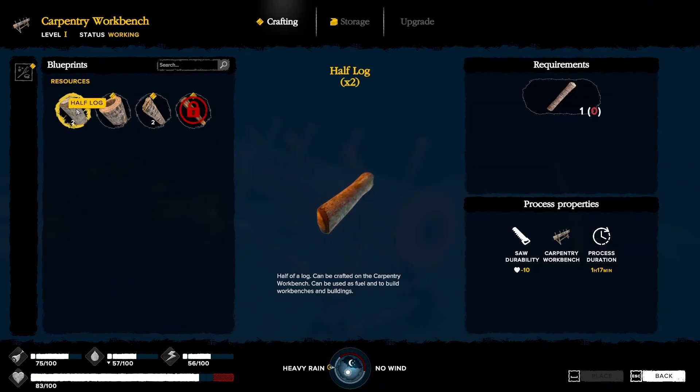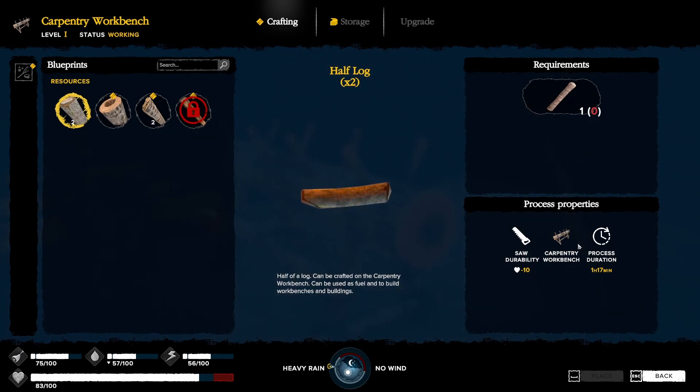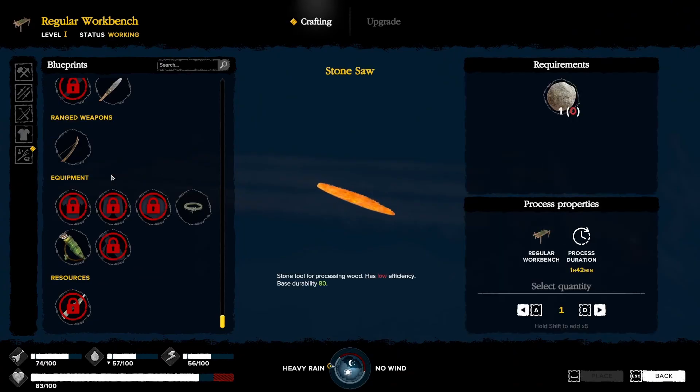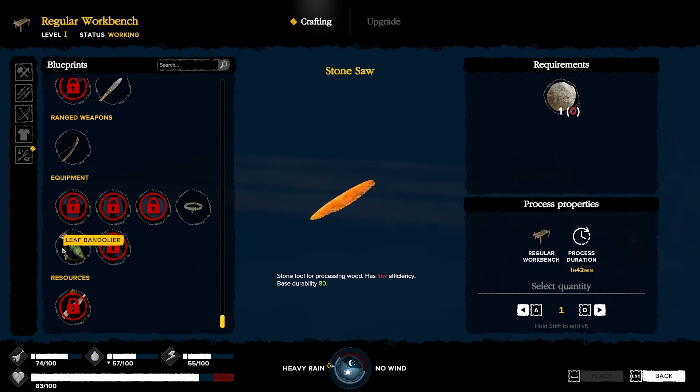Let's see what we can craft in here. We could craft a half log, a hollow log, and a split log. But we need to know — what do we need to craft it? Saw durability. We need to craft a saw. Carpentry workbench. And we need common logs. Where do we craft a saw? Can we craft one in here? No. I forget we gotta craft this.